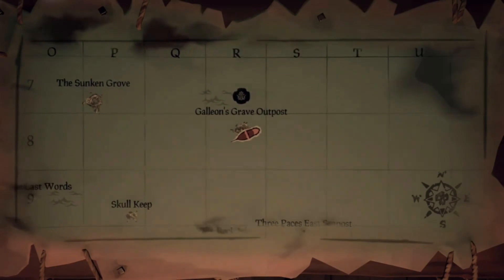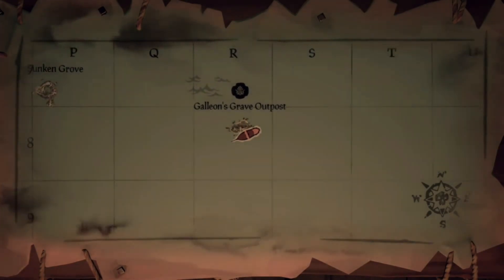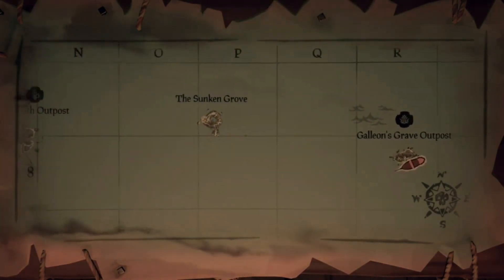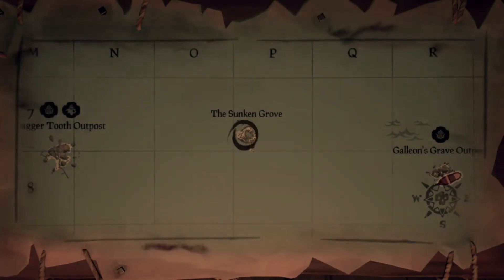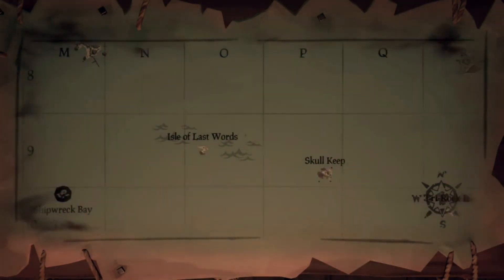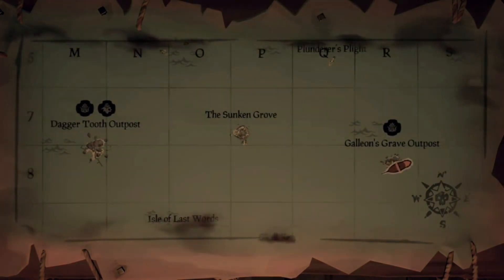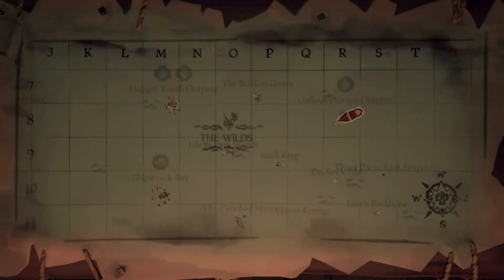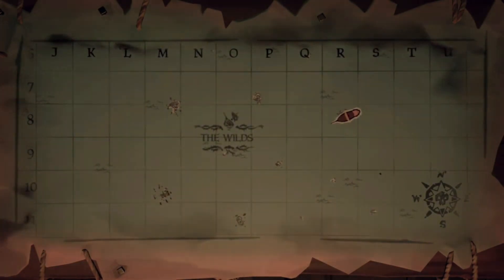The next thing you could change — and this is a personal opinion — is once you do set out on your voyage, don't mark your island. Now this could be a controversial subject and you may have a different opinion, so let me know down in the comments. But here's how I see it: if you don't mark the islands, then if somebody else gets on your ship, they won't know where you're going. They might be able to see what kind of voyage you're doing, but they won't be able to tell what specific island you're going to.